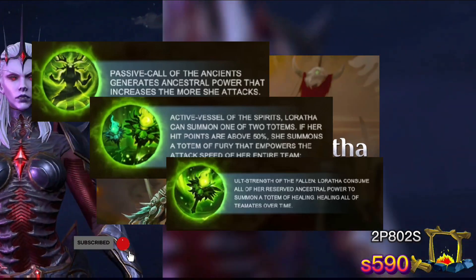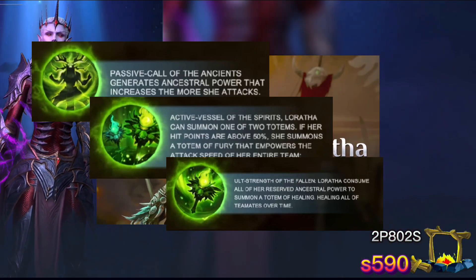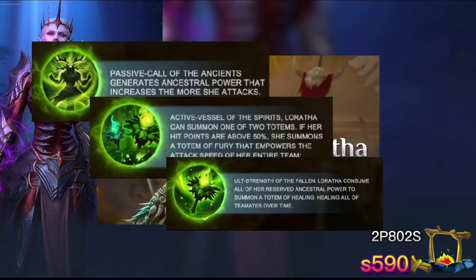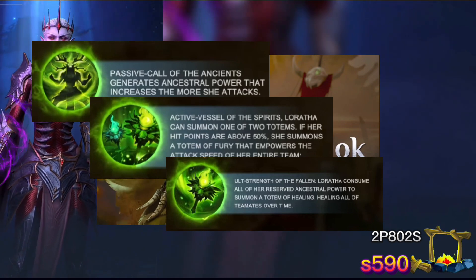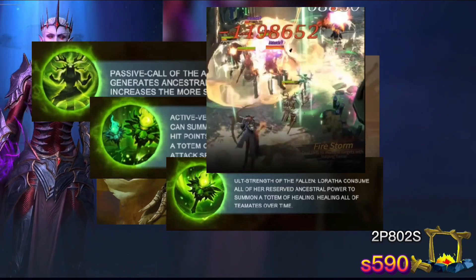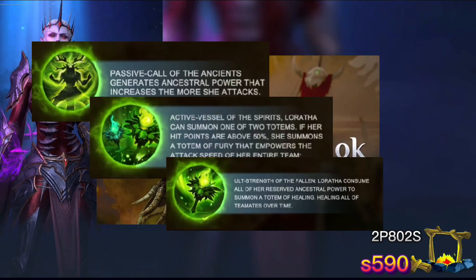Her ultimate, Strength of the Fallen, consumes all layers of bestial blood to cast a healing totem, which restores all teammates' health by 90% and boosts the caster's attack every second. Each layer of bestial blood increases the healing effect by an additional 5%. The totem lasts for three seconds. It doesn't necessarily sound super strong on paper, but have you seen the video? That healing looks kind of broken — a little crazy. Again, we don't know how souped up she was for that video or what level and stars they're using, but that healing ability looks pretty strong.